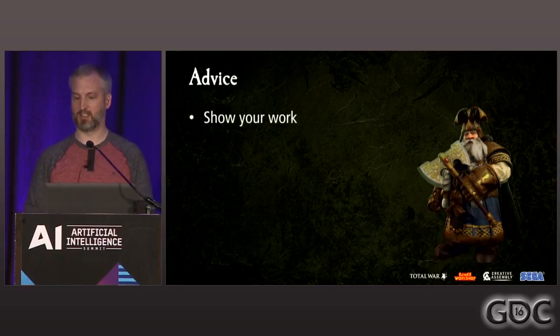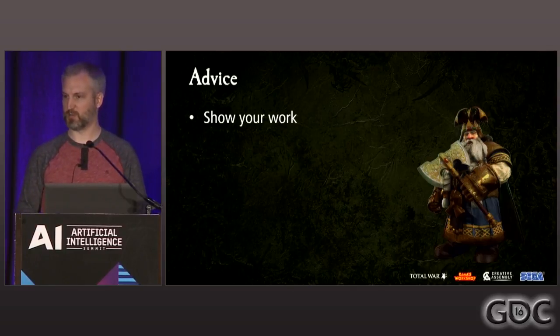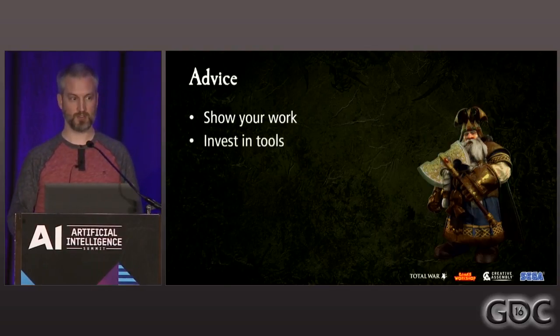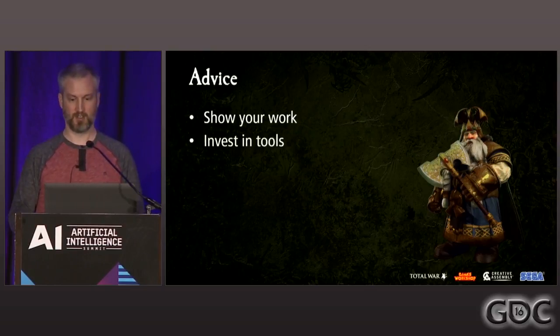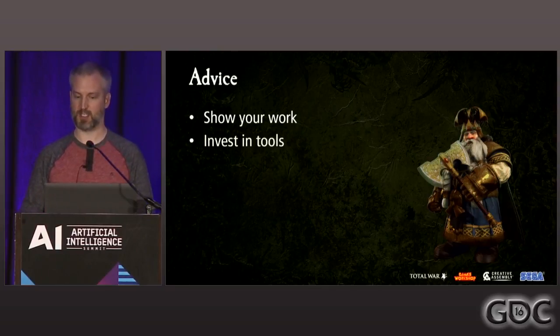Show your work. Subject the AI to critique on a regular basis. People will have ideas about how to improve it, and you don't need to act on every suggestion, but two heads are better than one — especially from different disciplines. Invest in tools — they'll save you time in the long run. Especially visualization tools that help you understand what's going wrong. Make sure those tools can be enabled on anyone's machine, so you can diagnose weird behavior when someone ambushes you in the hallway. If you train other people to use the tools, they can potentially diagnose issues for you and lead to better quality bug reports. And finally: don't take it personally. It's not a personal insult if someone says the AI is doing something stupid. Set your ego aside during development and put the game first.